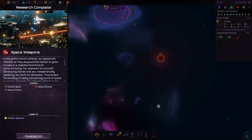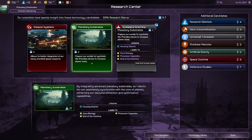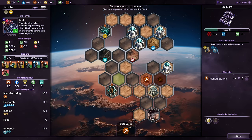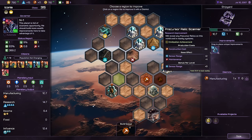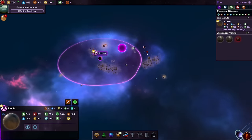Space weapons are complete. As the saying goes, our spacecraft — delicate as they are — could be likened to glass houses in a neighborhood fond of stone throwing. We unlock the particle beam, the ghost cannon, and the helios rockets with that. Next I'd like to go for planetary substrate, which gives me housing districts and processor upgrades down the road. By the way, we've finished the first manufacturing district, boosting us to 10.7 manufacturing. I'm going ahead with a second one right away. We also have two improvements available — a relic scanner and a Durantium scanner with sensor range increases — though I don't really need those right now.